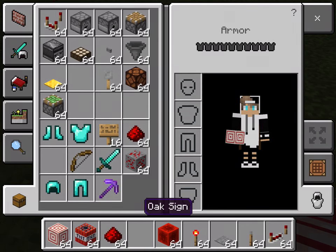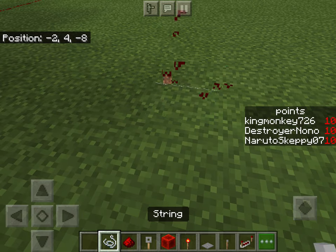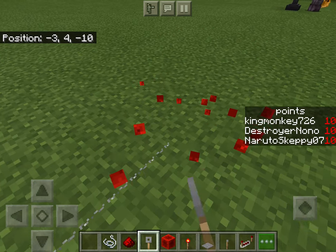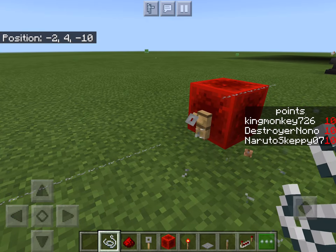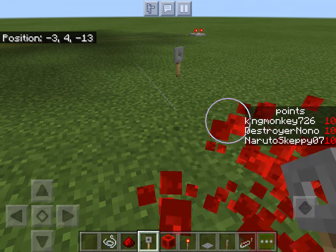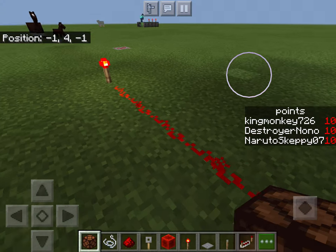Now I'll show you some more complex redstone stuff. I'll do the weirder ones first. Tripwire hooks — I don't really know how to use them that well, but I think you need to put them against something. I'm not sure how to use them, but if you know how, that's great.